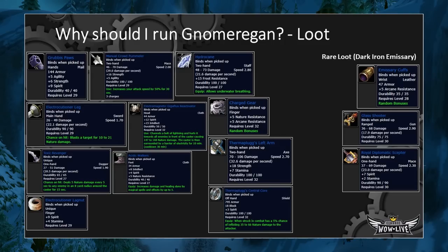All the items on this slide are blue items obtainable from killing bosses. A lot of these are very favorable and interesting. Look at the Hydrocane, which allows Underworld Breathing. The Manual Crowd Pummeler has three charges that increase your attack speed by 50% for 30 seconds. If you know anything about Feral Druid DPS, this item is pretty much required if you want to top the charts as a Feral Kitty Cat DPS. Check out Shadow's Guide — the link will be in the description. There are great pieces for melee, for casters, and interesting rare loot from the Dark Iron Emissary. I would spend some time looking at this slide to see if it's worth it for your class.